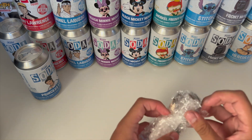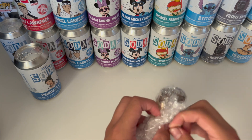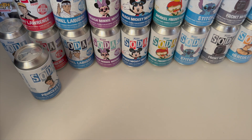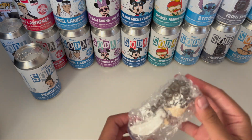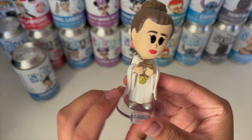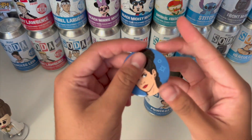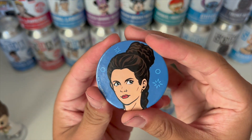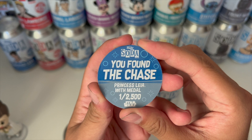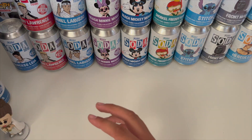This one right here is the chase — we got the chase of Princess Leia! Let me get off this rubber band. For all of the Star Wars sodas they have, they're actually bobble heads. It's the chase because it has a medallion right there. The pog says 'You found the chase Princess Leia with metal — one out of 2,500.'